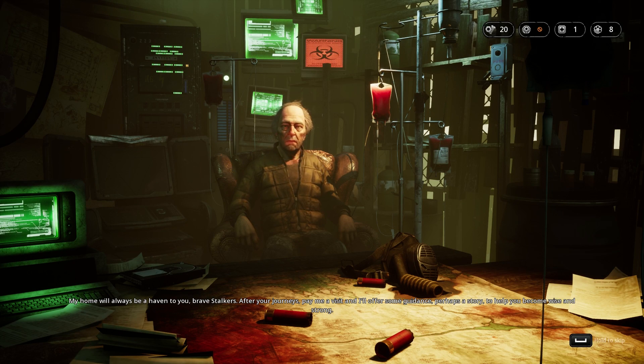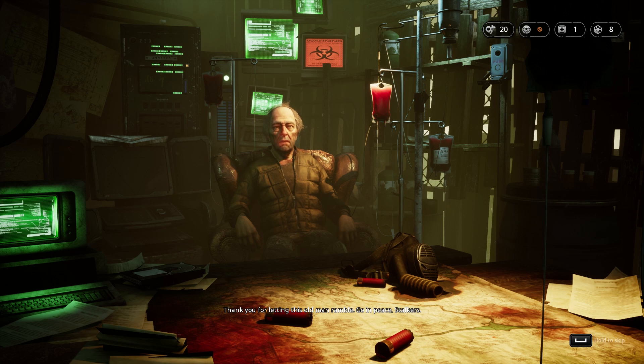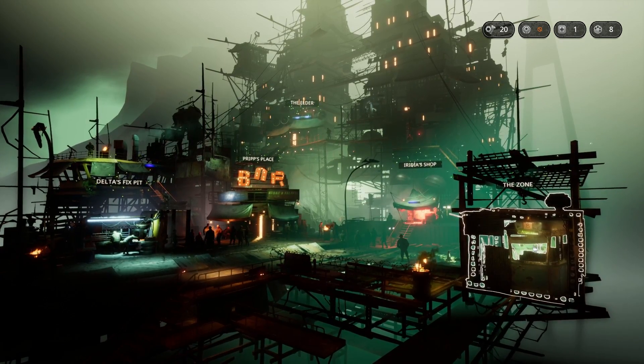Now there's the Elder — he sent us on the mission. He tells us to pay him a visit after our journeys and he'll offer guidance, perhaps a story, to help us become wise and strong. We tell him he's just weird, and he thanks us for letting him ramble and sends us off — 'Go in peace, stalkers.'